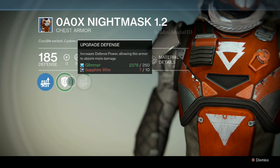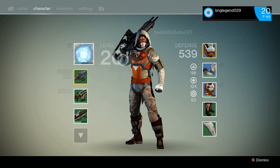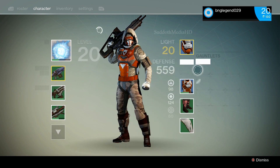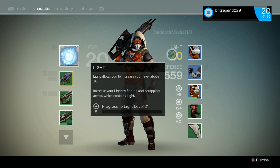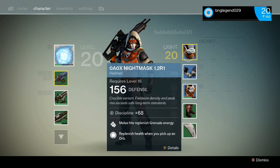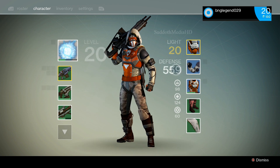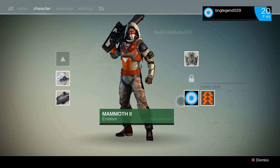Once you hit level 20, I just received armor that has light on it. As you can see at the top, it now says 'Light 20' and I have five progress. Basically, I believe you have to have light armor on your body at all times in order to increase your level past 20 up to level 30 — that's how I understand it at least.